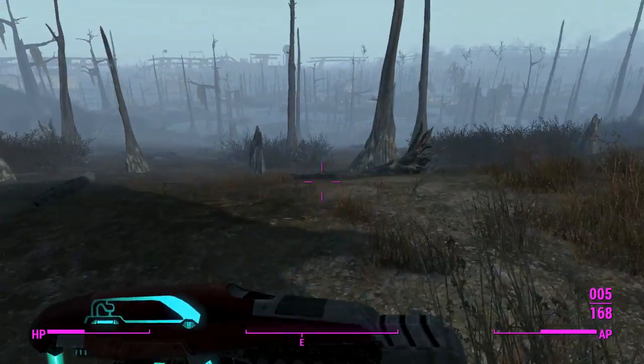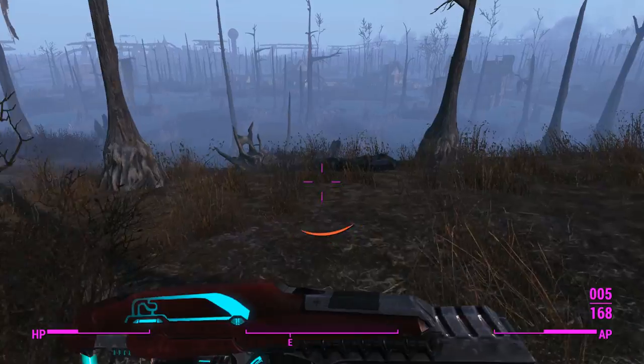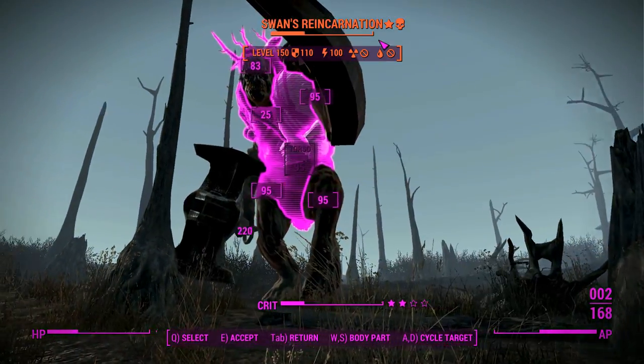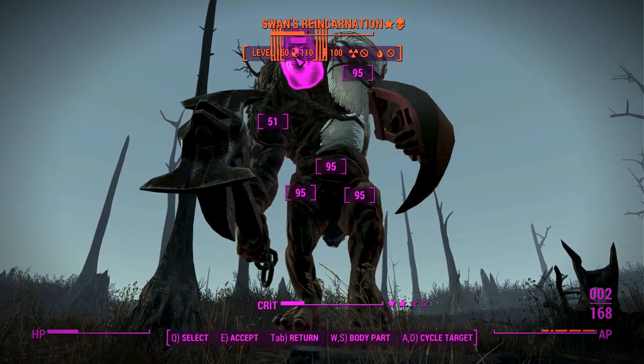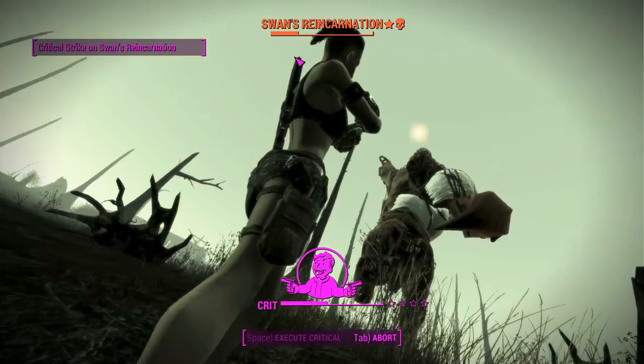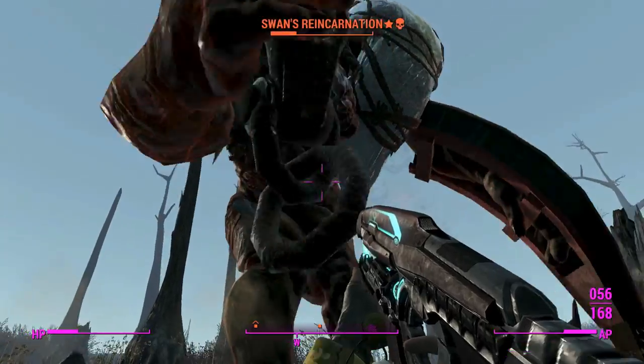After playing as a deathclaw and going through all of that nonsense, I've got a newfound appreciation for deathclaws in the current Fallout games with the new Creation Engine. I'm not going to be too upset if I see some nice deathclaws in Fallout 76 — we can't let that stupid dragon thingy have all the glory. For whatever reason, my furious stacking is being interrupted by something, and whoever that is I'm going to turn them into ash after I'm done shooting Swan.